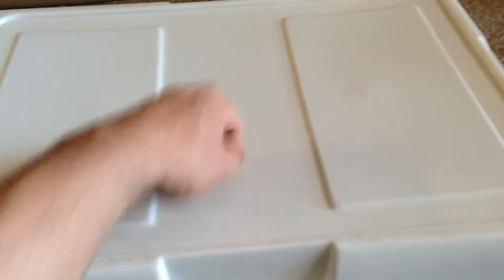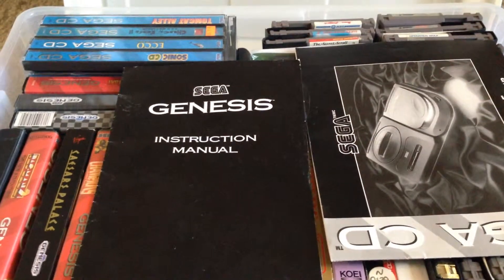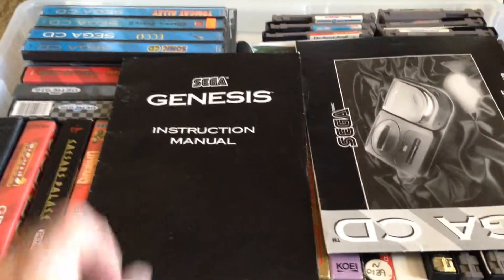And so here it is, right here. I know what you're thinking — you're all looking at this like Brad Pitt at the end of Se7en. What's in the box? That's where we keep our stuff in. That's what's in the box — all of our stuff.